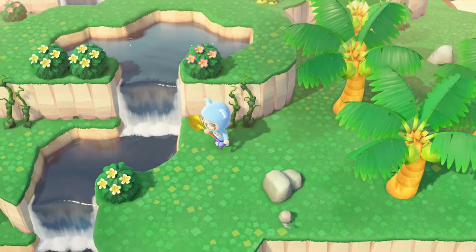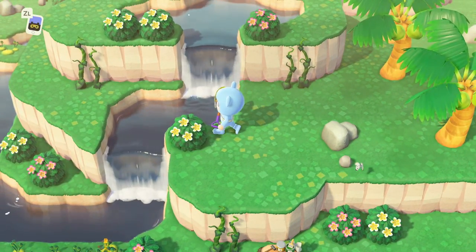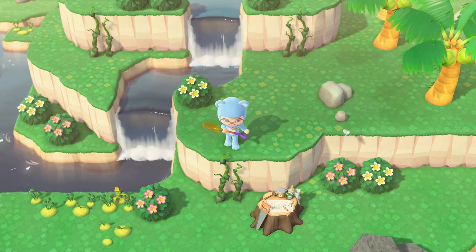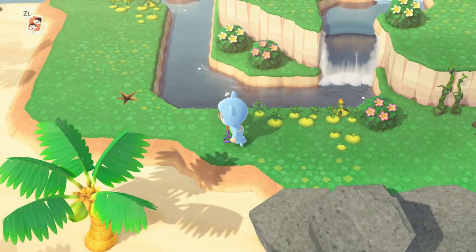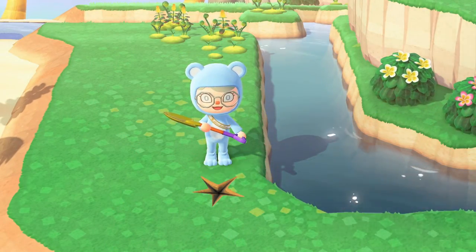But just in case you forget, you can buy tools from Kappen. Some dig spots can be fossils, but there will be one that 100% will contain a gyroid fragment. These are the key to getting gyroids. There will only be one gyroid fragment hidden in the ground per mystery island.